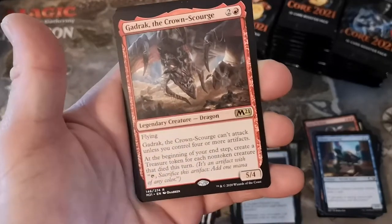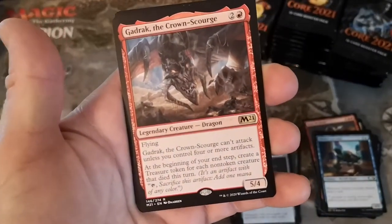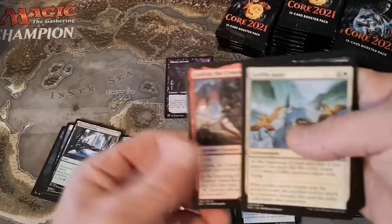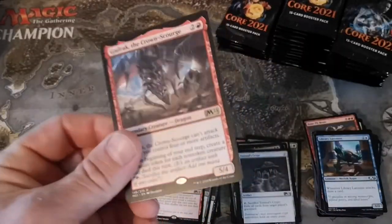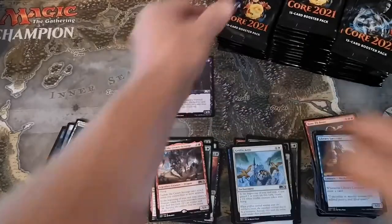Gadrak the Crown-Scourge - here's another one of those pushed power creep cards. It has a contingency: can't attack unless you control five or more artifacts, but you create Treasure tokens. You could make it so it can attack on turn four. I'm sure some people will figure out how.